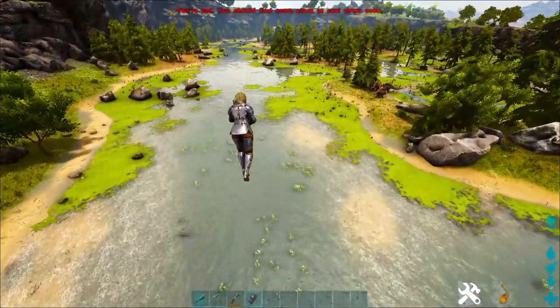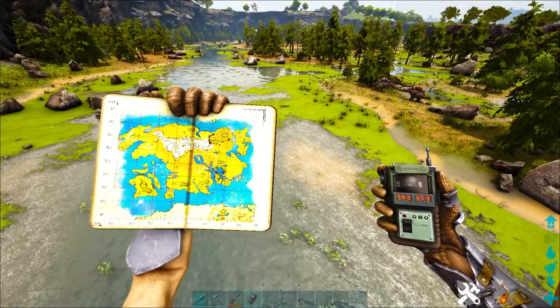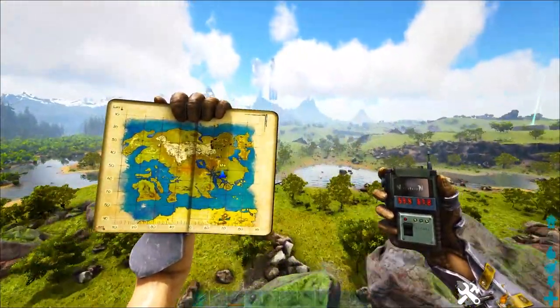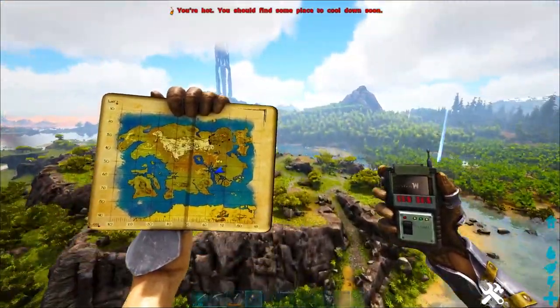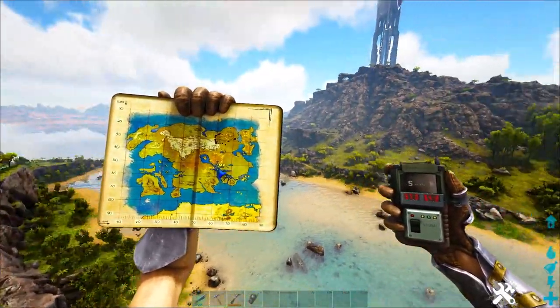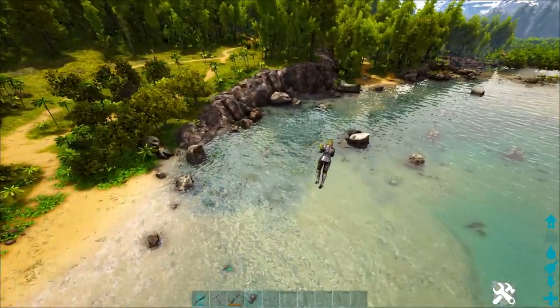They're pretty easy to spot because they're just the giant triangles. Usually I find them around 56, 62 and that seems to be a pretty popular spot for them. Let me head back there — 56, 62 — so go down here to 56 and then 62.